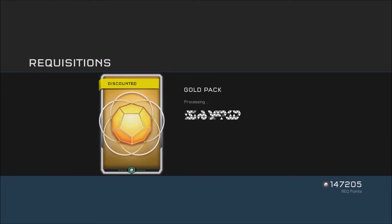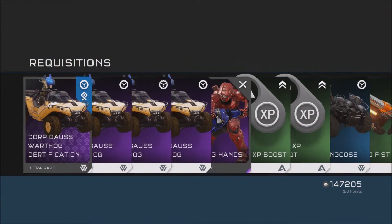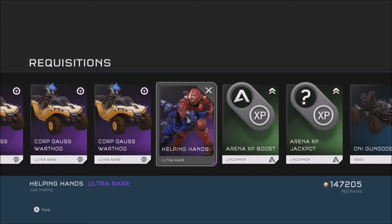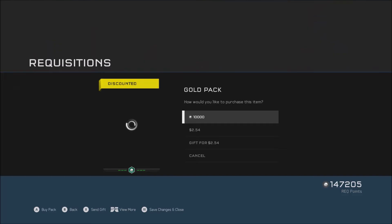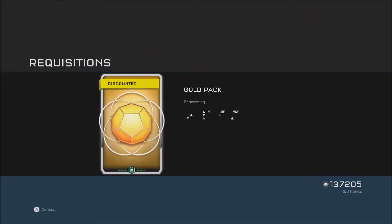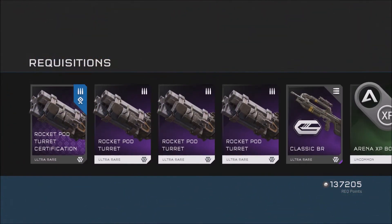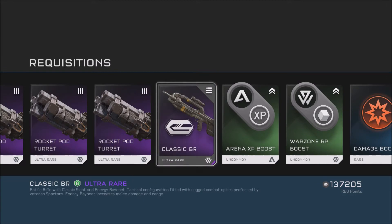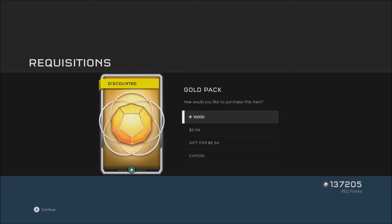First pack. Alright, we got a gauze hog and ooh, assassination — nice, I like my assassinations. We got a rocket pod, I'm not going to use that, and classic BR, not going to use that either. Let's just keep going and see what we get.